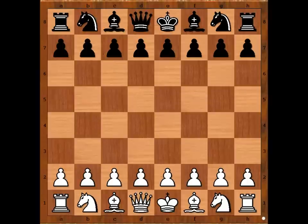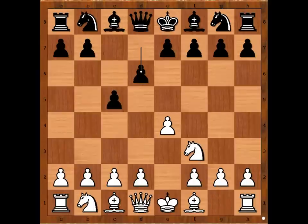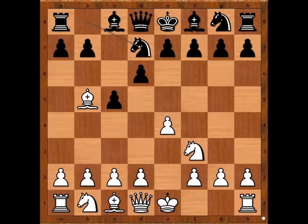Agmanov had white pieces and he started with e4. Loginov played c5 — Sicilian defense — knight to f3, d6, and now bishop to b5 check. What is the best move for black in this position? Loginov played knight to d7, where bishop to d7 and knight to c6 are also playable. And Garry Kasparov used to play all of them.